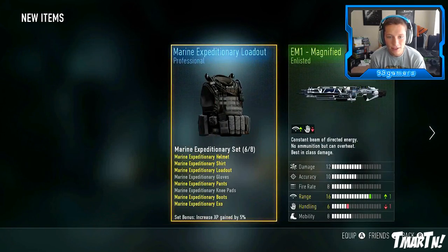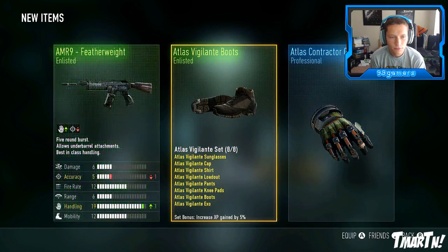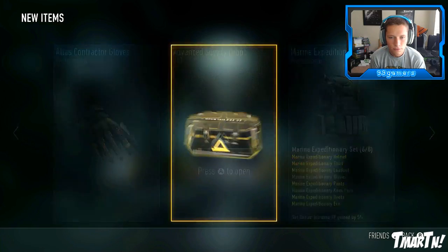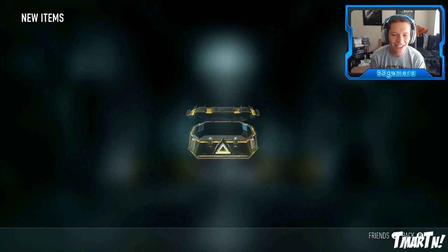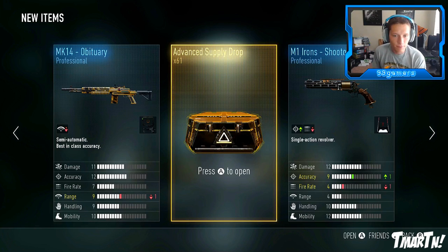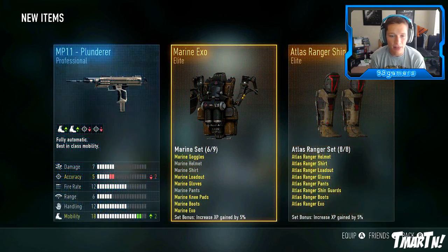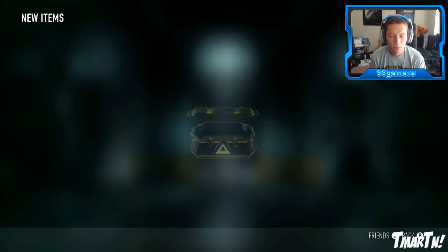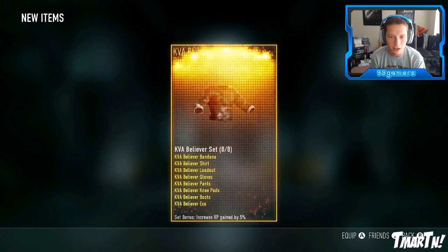We're missing two in this one - gotta step our game up. I want legendary so bad. I can't believe we don't have it yet - it's really weird to me. It's a full gear set, like eight or nine pieces of gear - how have we not gotten that yet? We've gotten like two sets of X-Ray and two sets of Aces and two sets of everything else. How have we not gotten one of the Carnivali? They must be really rare, I guess.